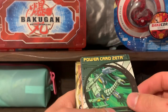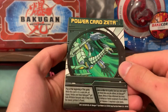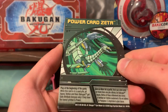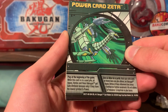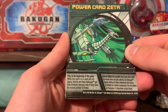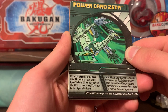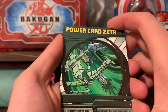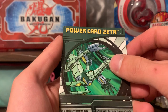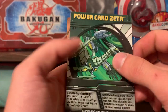It looks like these are English cards, so that's great. We have Power Card Zeta — it is a green card that says play at the beginning of the game. While this card is in a used pile, all Aquos, Ventus, and Haos Bakugan get the gate attribute bonuses only if they have the lowest printed G-Power. I do have this card; it's Power Card Beta that I need. But this is still a very interesting and competitive card.